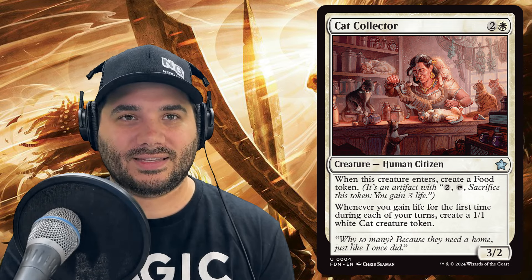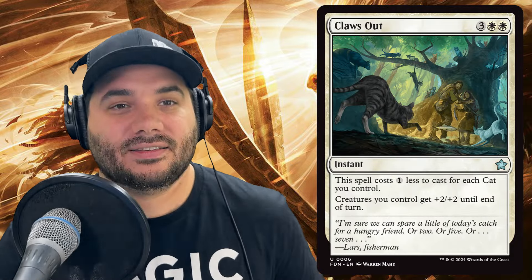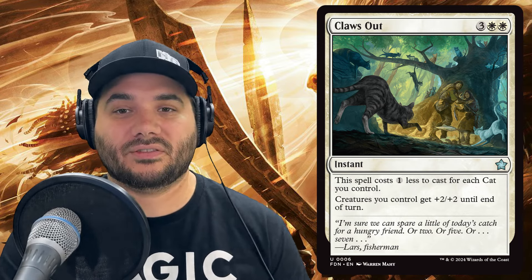Next we've got a new instant: Claws Out for three white white. It costs one less to cast for each cat you control, and all creatures you control get plus two/plus two until end of turn. Next we've got Condemn — for a single white, put target attacking creature on the bottom of its owner's library, and its controller gains life equal to its toughness. Good spot removal.